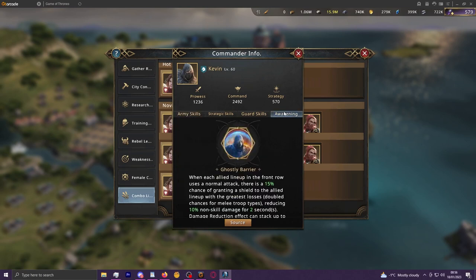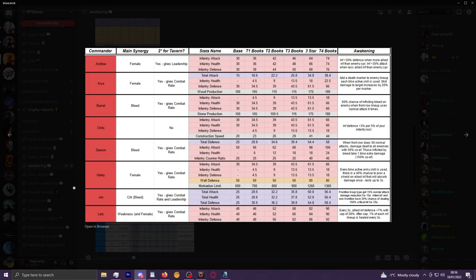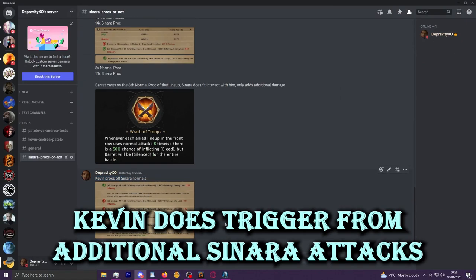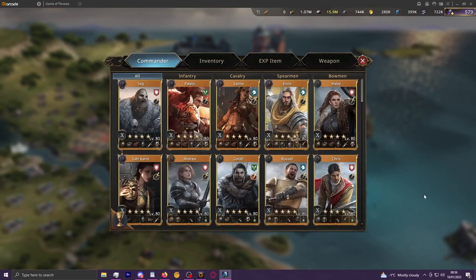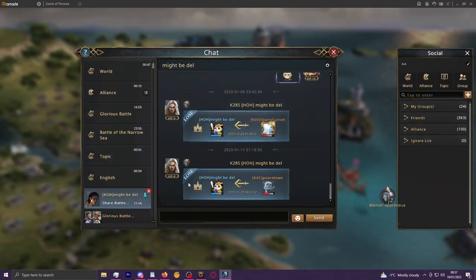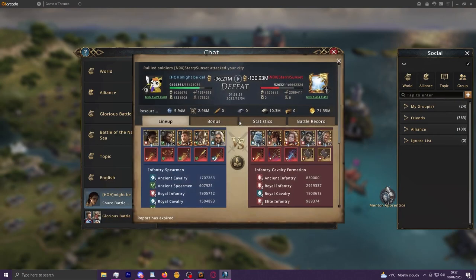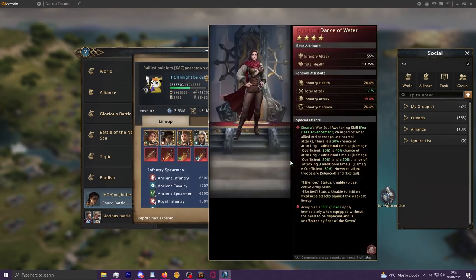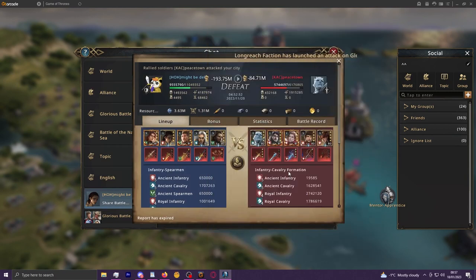Kevin seems to be consensus as a bleed staple for mid spenders without the 1000 BD commanders, especially due to how he synergizes with the extra normal attacks from Sonara. Unlike Barrett and Meryl, Kevin does proc off Sonara's normal attacks, so especially if you have a highly-leveled Sonara weapon Kevin will gain a lot of value through that — though at that spending level you probably have plenty of other options you'd want to run.